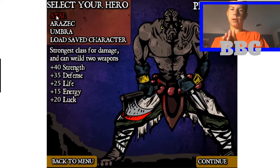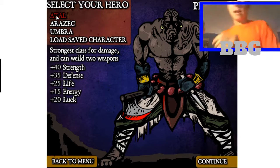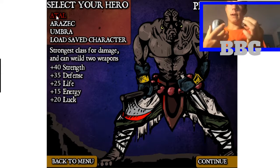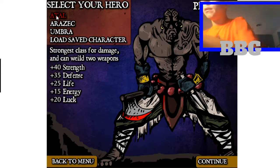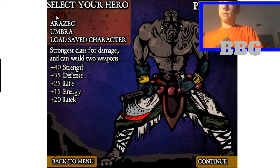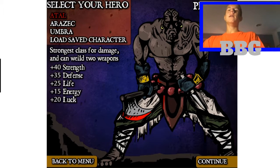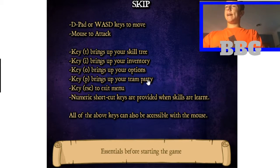Let me do something real quick and I'll be right back. We're back — got a mouse. You don't have to have a mouse but it makes it a lot easier if you do. So here we go, we're playing — and with a mouse you click to attack, so you do need a mouse.